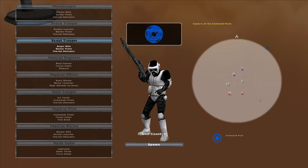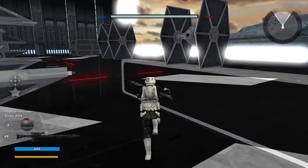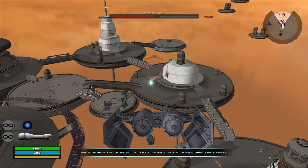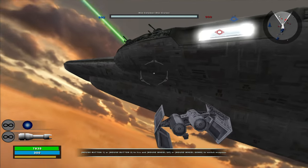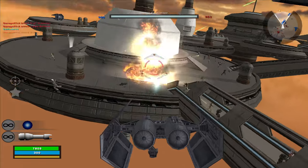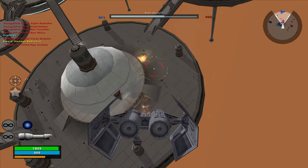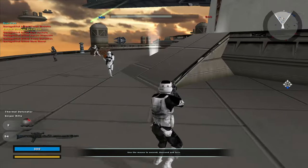I want to be the scout trooper first, then Vader. Scout trooper spawned on the star destroyer in a TIE bomber — screw it, we're just having fun here. Let's go annihilate these rebels for destroying our stuff. I'm going to land and try to take control. Ground pound — land a TIE bomber right in the middle of the battle, see what happens.